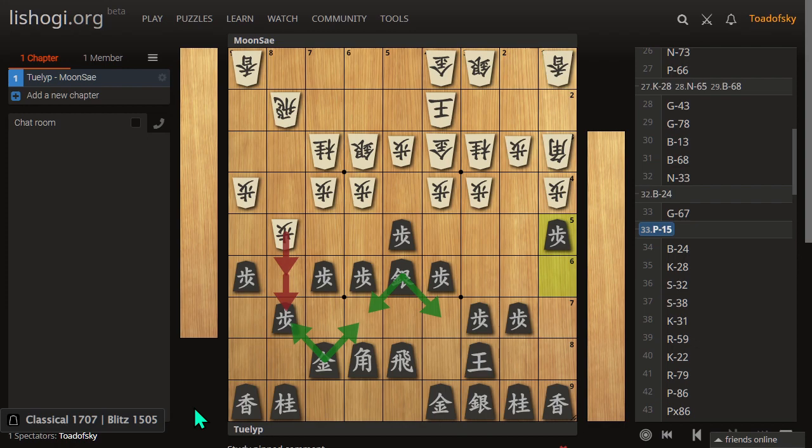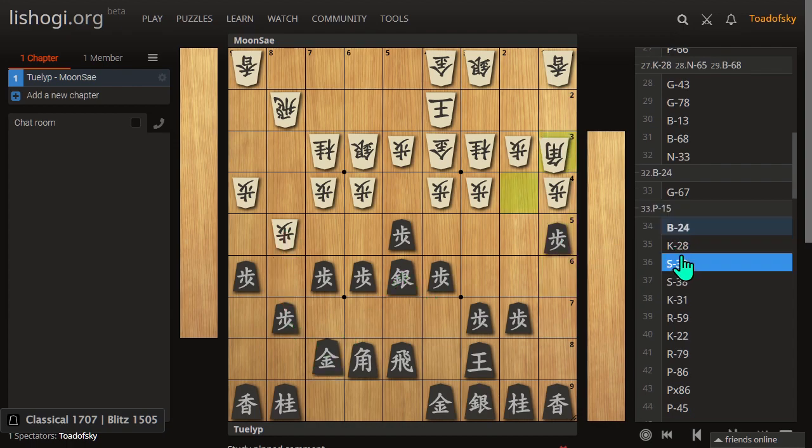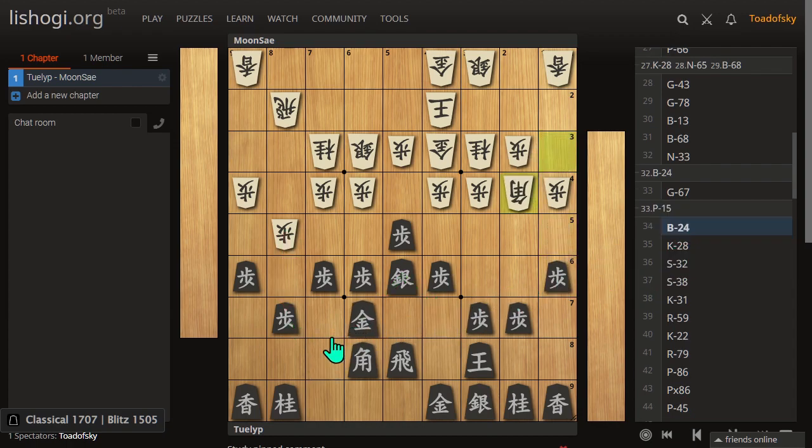In a game of Shogi, if you're playing as Senta, you're usually trying to get some initiative or attack. If they were to play this, this starts to recognize that pull or initiative or attack potential. Instead, having advanced this gold up, Senta is defending. And Gota spots this edge flank thing and gets spooked and actually does defend this. This is flexible — Gota's got time to build a castle at this point because Senta's just playing defense on this wing. They've moved this gold twice, the silver three times.